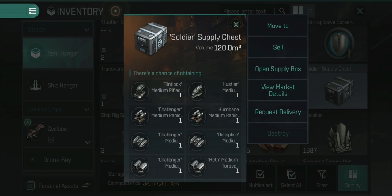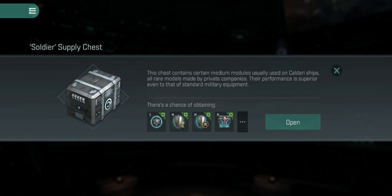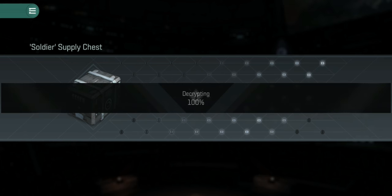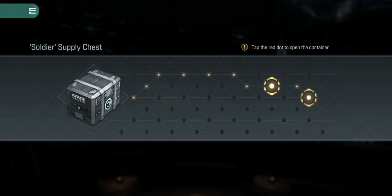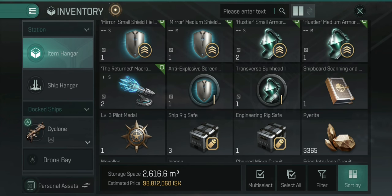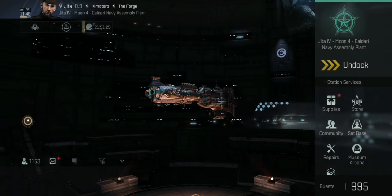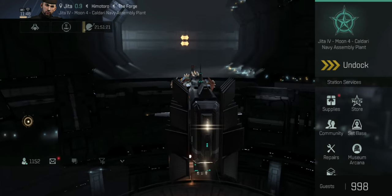Let's show you what we get. We've got the supply chest here — opening it up. There are two items: a pretty rubbish shield field module and a Hook Missile Guidance Computer. So I made about 60 million ISK from the elite drops and the final chest, plus maybe four or five million ISK from bounties, and the 30 million ISK mission reward. Thanks for watching!